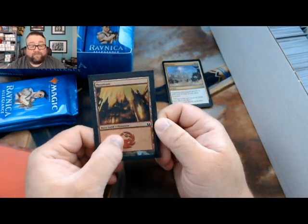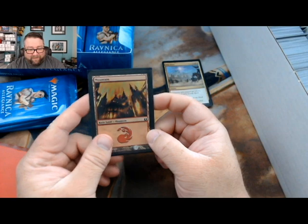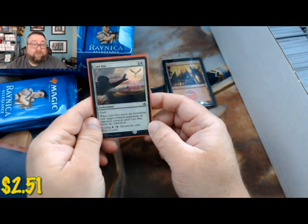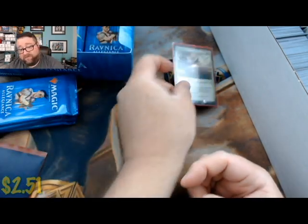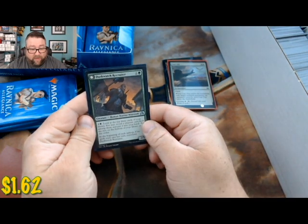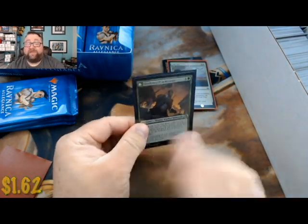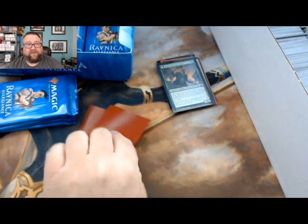We got the original Return to Ravnica mountain - that is pretty as a foil, very nice. Random foil is a foil Cast Out. Common or uncommon, we got a Duskwatch Recruiter - I'm pretty sure this is still over a buck, but if it's not we'll go ahead and replace it for you. Let's see what we got for some rares.